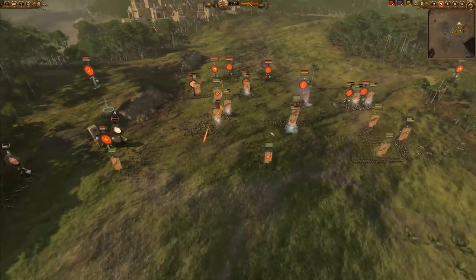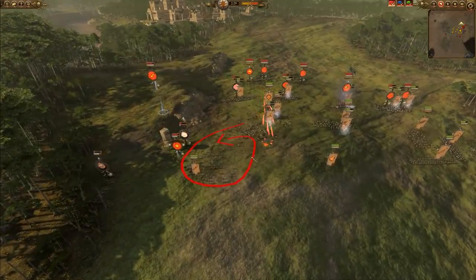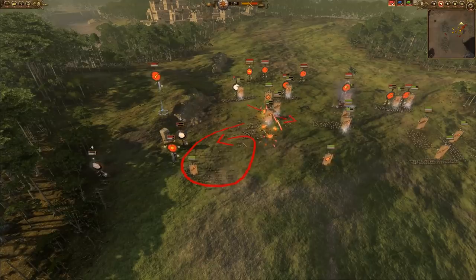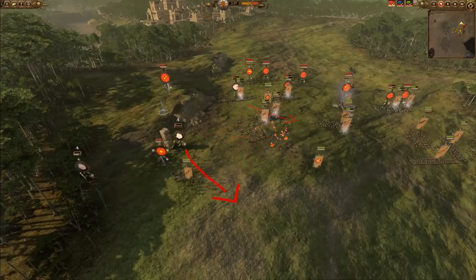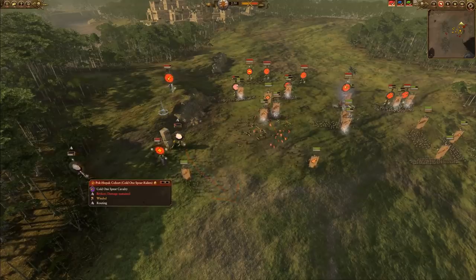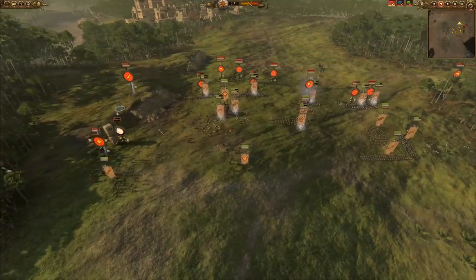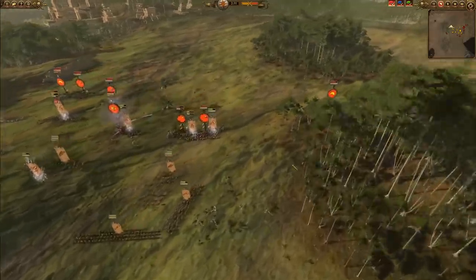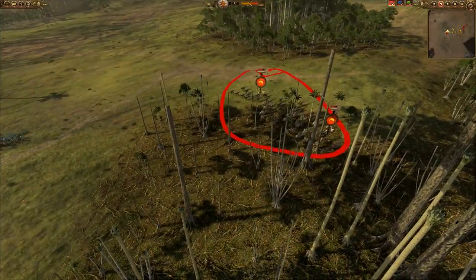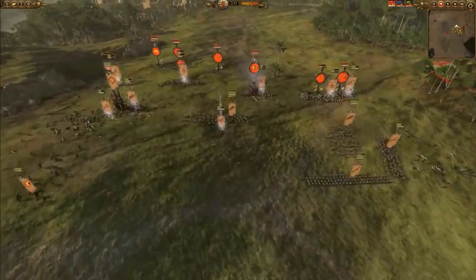Let's survey the battlefield. This big left-flank engagement got shut down very hard. Between the Hunters, the Spearmen, the Skin Wolves, and the other Marauders, they were able to push off the Feral Cold Ones and the Pakopax Cohort. That is a very good trade, because I think Hadris was really relying on breaking through heavily with that.